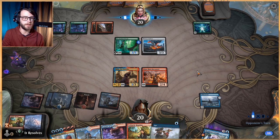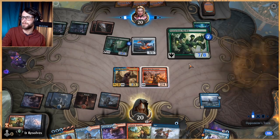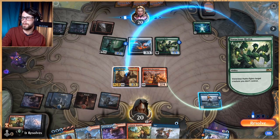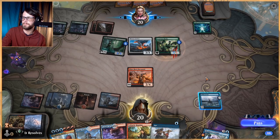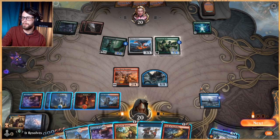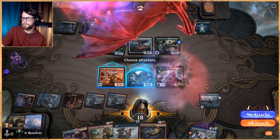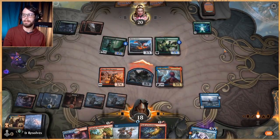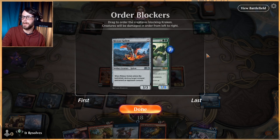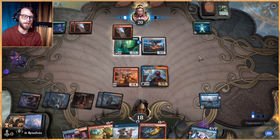Next turn we get Niv-Mizzet down if we'd like. Voracious Hydra — sure. Assume they're going to kill one of these. That's fine. Let's go ahead and do this now. We're halfway there to getting another one, which is kind of stupid. Let's go ahead and play Niv-Mizzet out and attack with the 8/8. It's a little aggressive to attack with the 8/8, but considering they've got Voracious Hydras in their deck, I'd rather go ahead and get rid of this. We can get more 8/8s very quickly — we essentially have an unlimited supply.